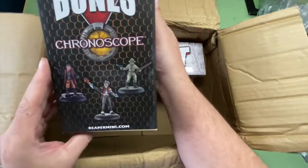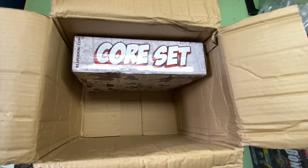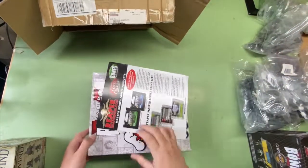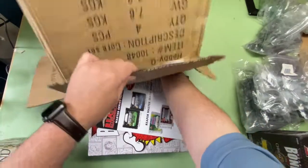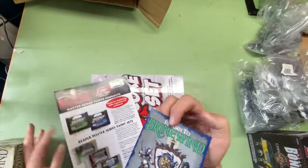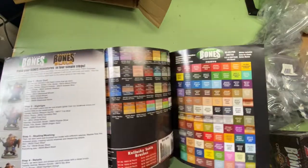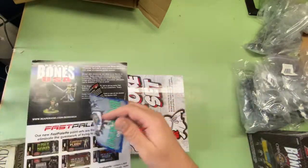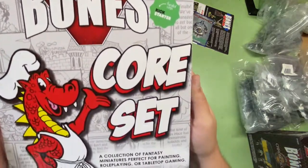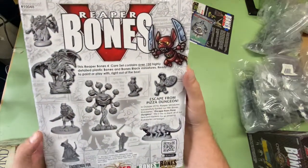I also got the Brine Wind box itself, the Chronoscope box — which I'm also excited about because it will fit nicely into the skirmish game I'm working on — and then the core set itself. There are a few other random little pieces in here too: Reapercon Return to Brine Wind, a paint set which is cool, and the core set itself funded with Kickstarter, yeah, like three to four million dollars funded.